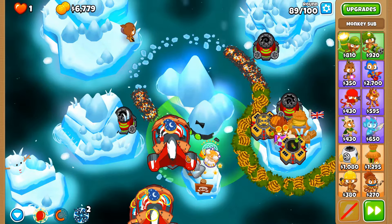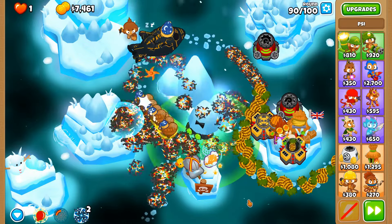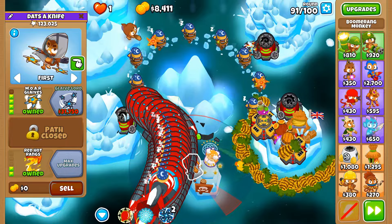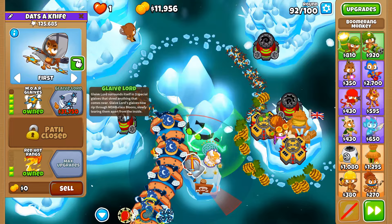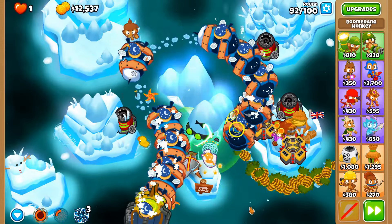We just used the psionic scream ability and it blew back some balloons — I think it only guarantees popping them all at level 20. Round 91 — I think we need to pursue a cheaper option when it comes to moab damage, because honestly I feel like glaive lord is just going to be out of our price tag. We could use psionic scream a little bit more and hope things work out, because round 100 is sorted with spike storms, but it's everything else really that's a concern right now getting through these last few rounds.